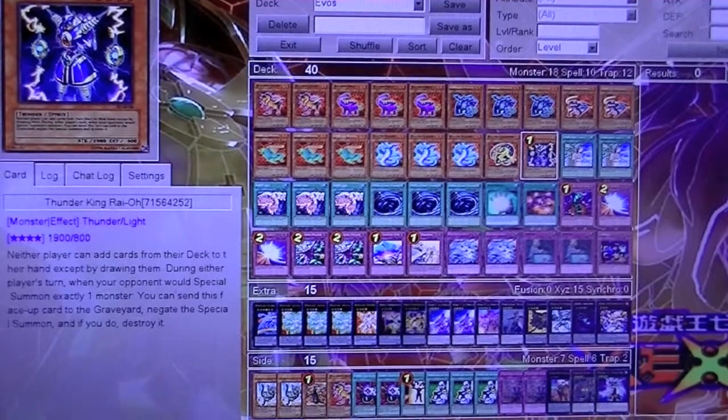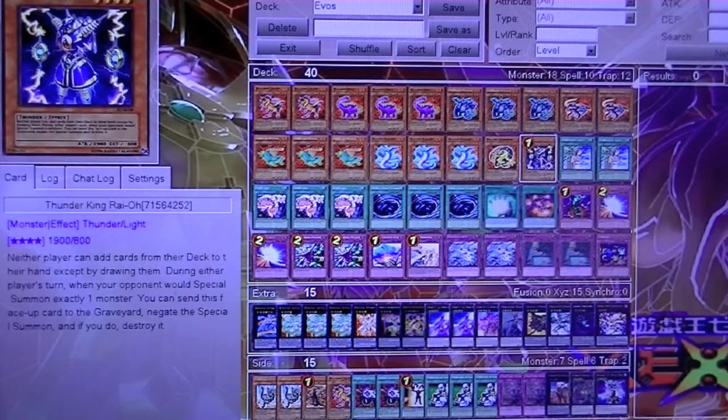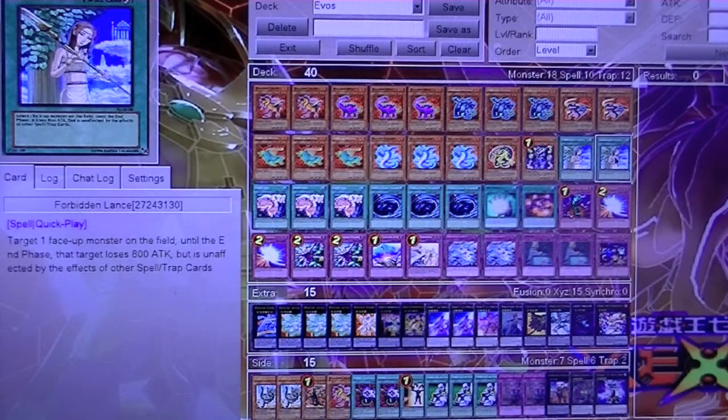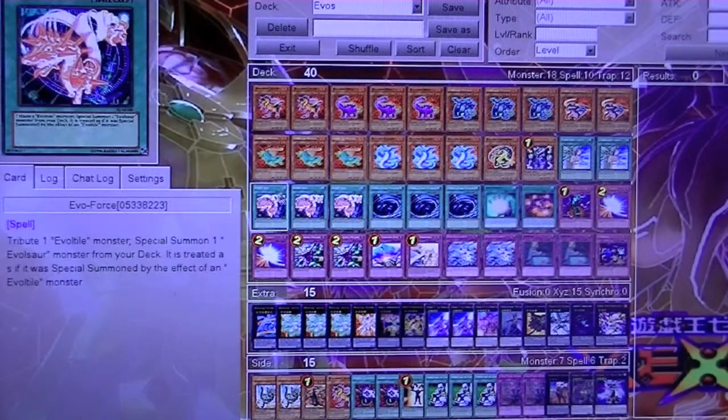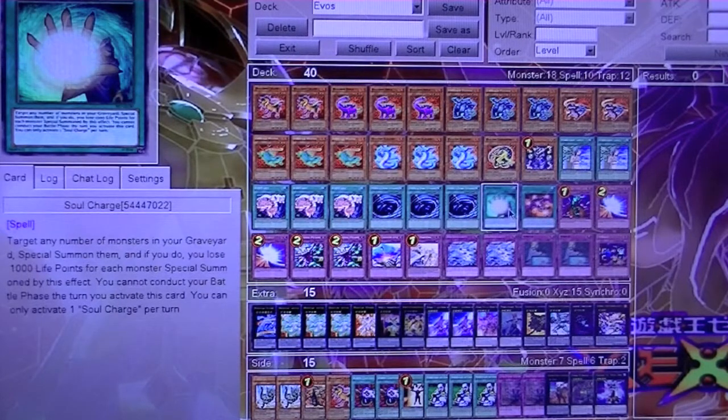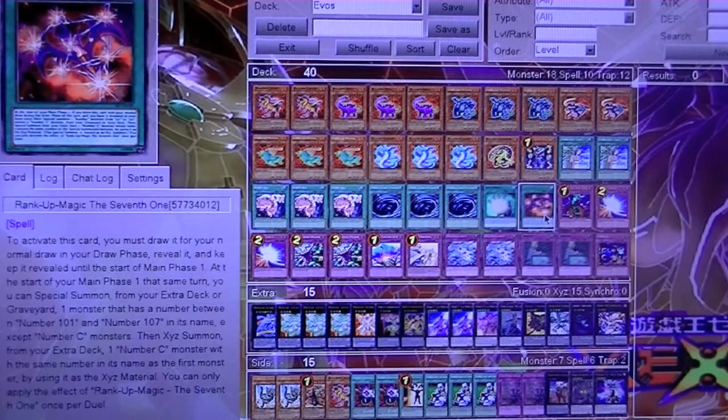I run one copy of Thunder King — this is more of an anti-meta type deck, so you want to stun your opponent from being able to add cards or special summon right off the bat. Just two copies of Forbidden Lance to protect your main guys. Three Evo Force — this lets you special summon an Evil Sorcero as if it was special summoned by an Evo Tile effect. Three copies of MST to take care of problematic back row. One copy of Soul Charge — that's all you need for one or two monsters. One Rank Up Magic the 7th, just to give me another way to get a strong monster on the field.